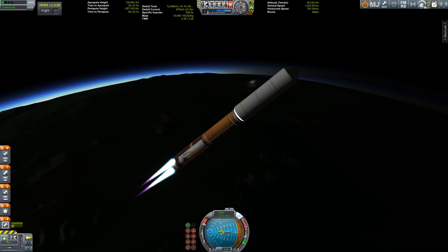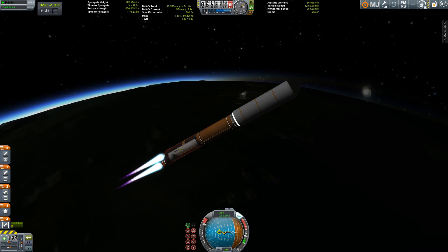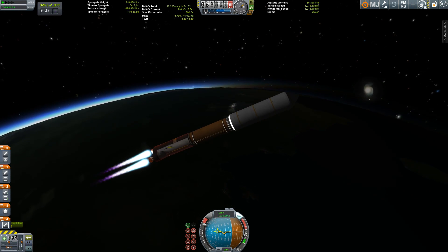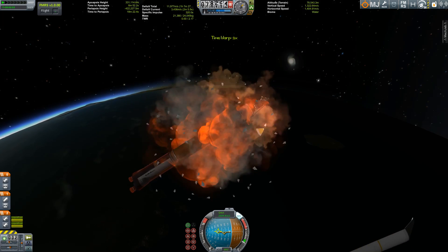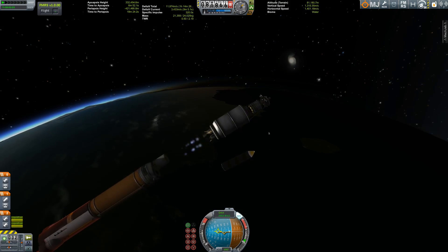Interestingly, those five solid rocket boosters are a pain to place in the VAB to make them really work and not make the rocket flip.